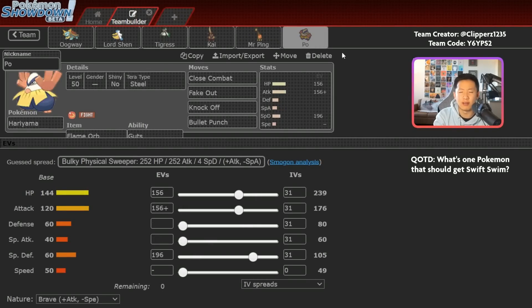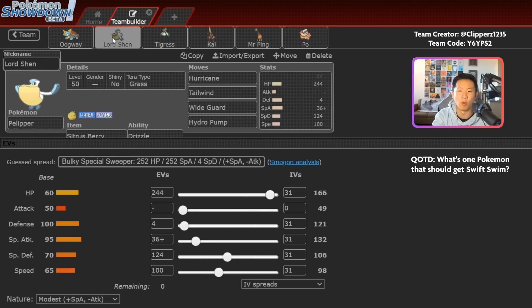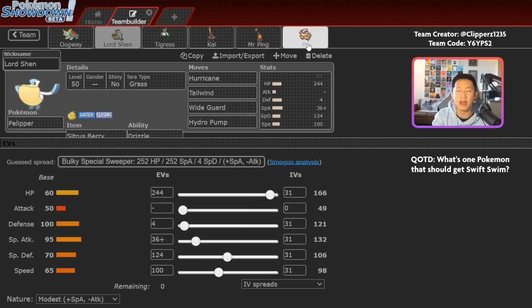For weaknesses, with Hariyama and Ferrigorath, this is a really good lead to set up Trick Room, but you're not always going to ensure Trick Room goes up. If your opponent has ways to stop your Fake Out — Psychic Terrain, two Pokemon immune to Fake Out through Covert Cloak or Ghost typing — it can be pretty problematic. Goldenglow plus something that Terrastallizes into Ghost can be an absolute nightmare, especially since this Hariyama does not have Wide Guard. Also note that Hariyama, Ferrigorath, King Gambit, and Pelipper don't have Protect — as the team becomes more public, opponents can leverage that.